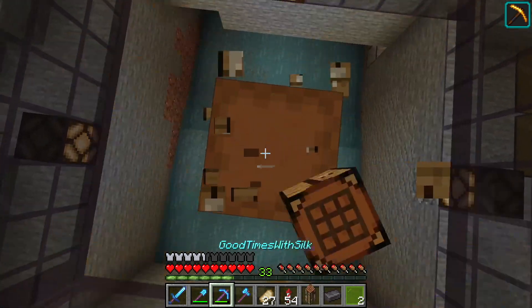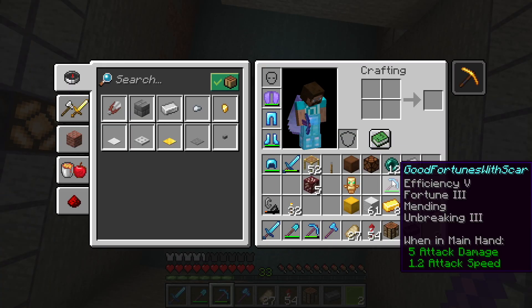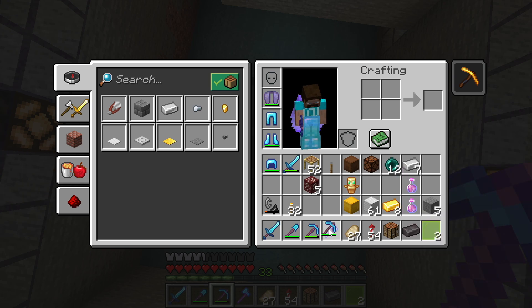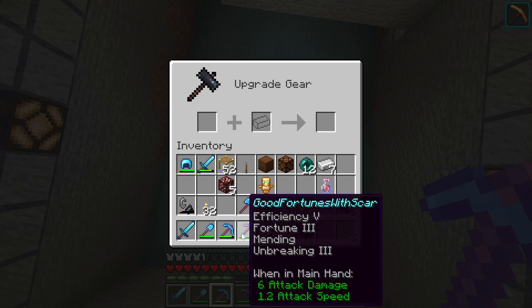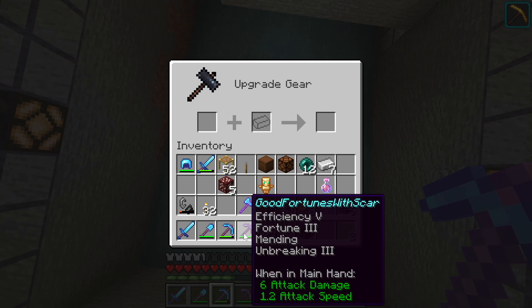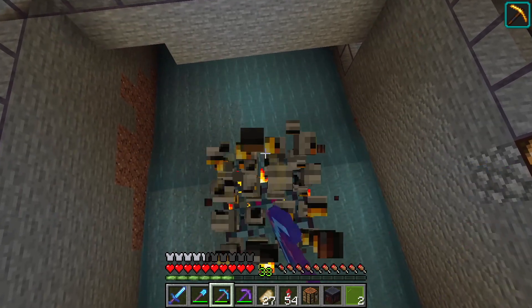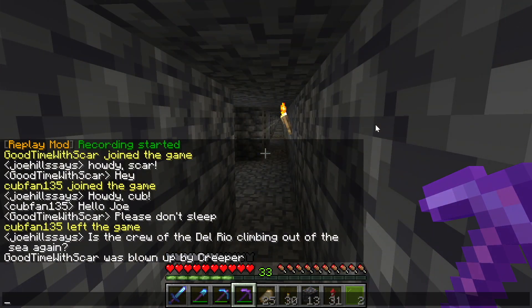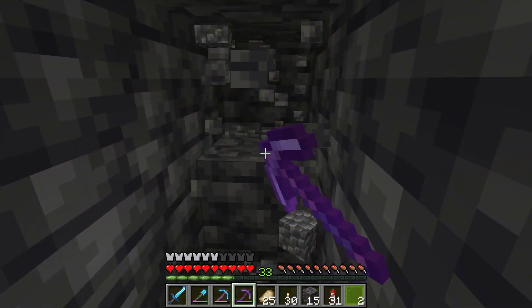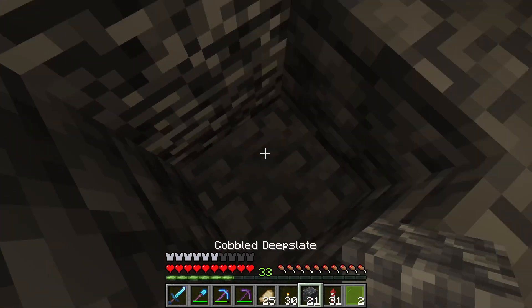There we go. Now we can actually create — with that one netherite ingot — we should probably use our Good Fortunes with Scar Fortune pick, because we're going to be using a lot of that in the future. Combine that there, and boom. We have now the best pick possible in the game — unless it needs silk touch, in which case this is broadly not the best pick. Up topside there's a thunderstorm, and Scar's recording something so we can't sleep. I took this pickaxe out and we are truly having Good Fortunes with Scar. Thanks for driving me underground, Scar.